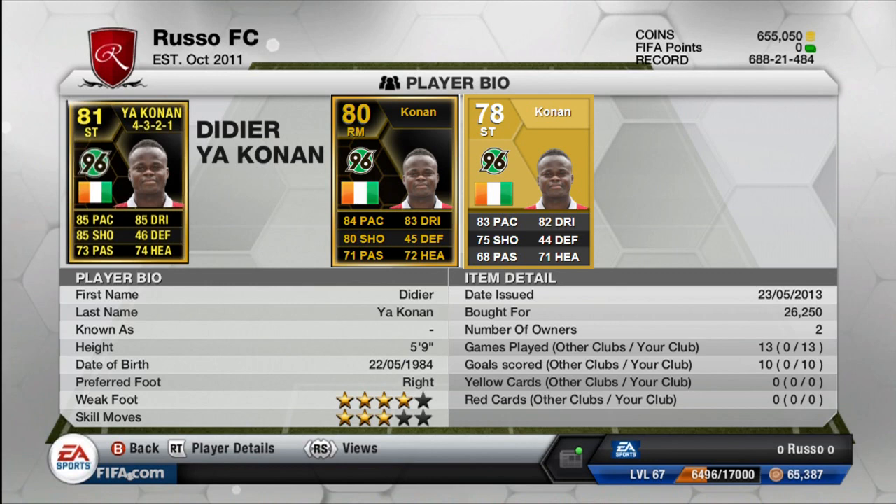I would definitely recommend going ahead and buying this absolute monster — the second inform Didier Yaconan. He does have 85 pace, 85 dribbling, 85 shooting as well, 46 defense, 73 passing, and 74 heading. His pace, dribbling, and shooting alone make up the fact that this card is an absolute beast, and he's only an 81 overall, which is just incredible.